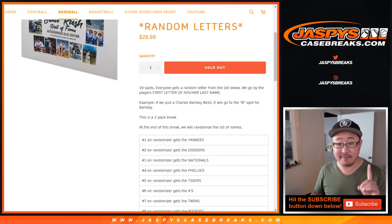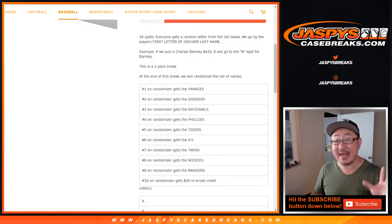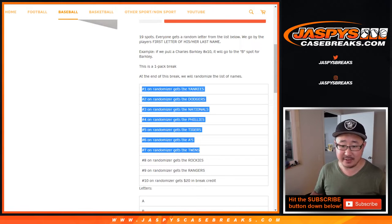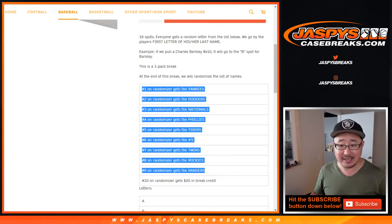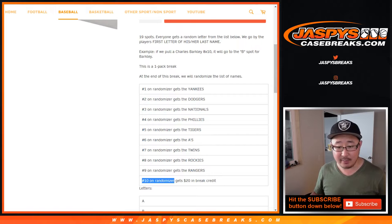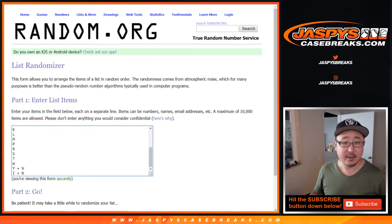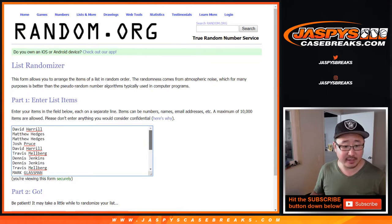So there's all the letters right there. Remember, it's the first letter of their last name. At the end of the break, a different dice roll will re-randomize the names and then someone's going to get teams. Nine people are going to get teams in Chronicles Pick Your Team 2, and number 10 on the randomizer will get $20 of break credit. Very big thank you to all of these folks for getting into it. Good luck.